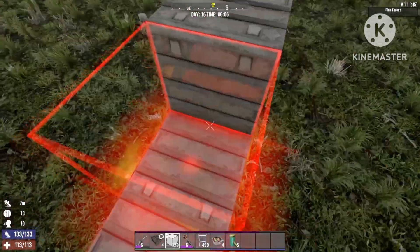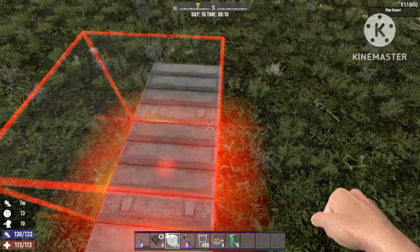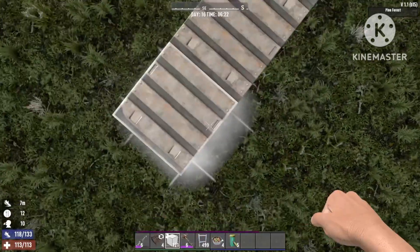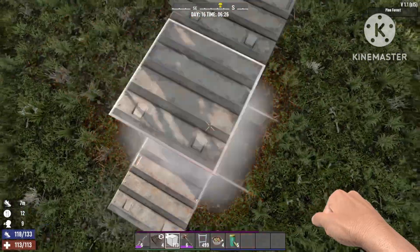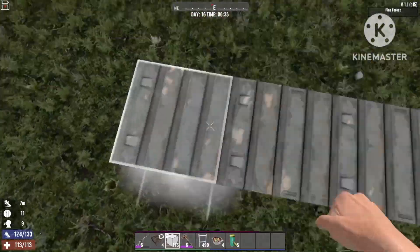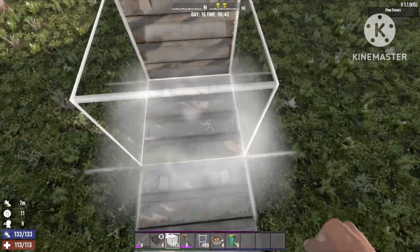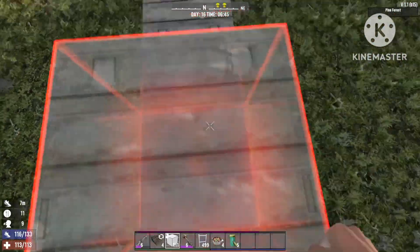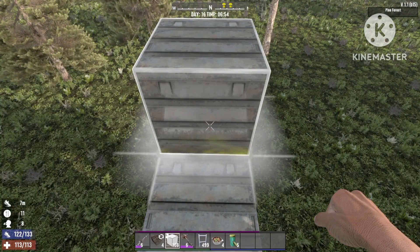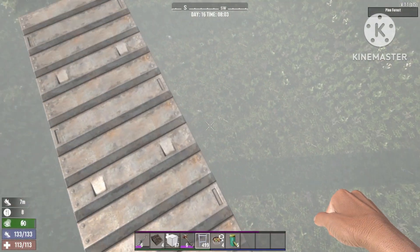First up, what you're gonna do is take three blocks and stack it up to at least 10 blocks in the air. I know I'm doing it with steel, but you can use cobblestone, or if it's earlier on in the game you can even use wood — it will still work perfectly. Just stack it up 10 blocks high.